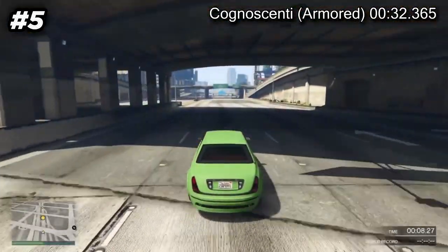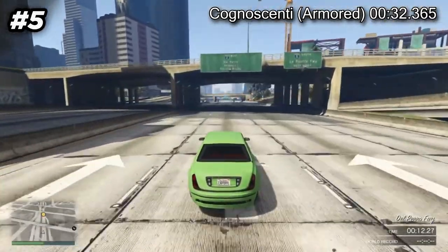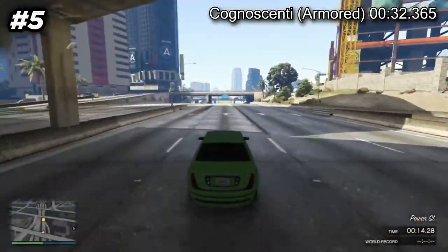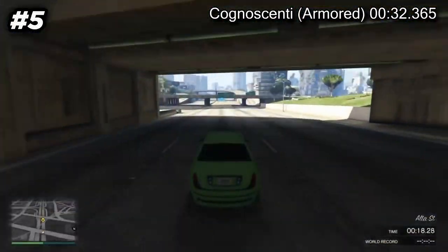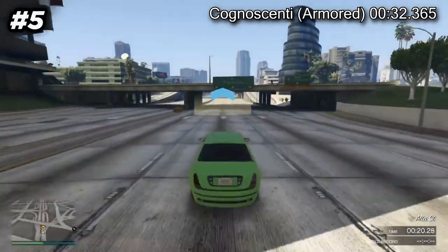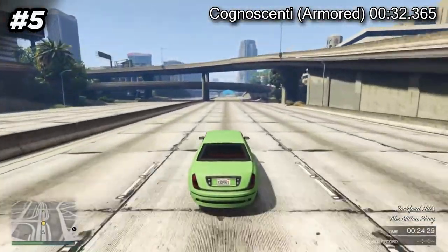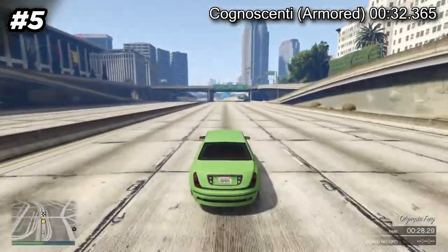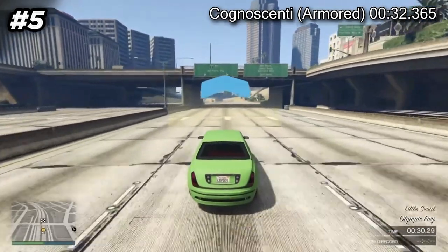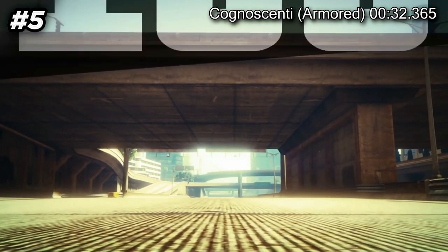The HVY Insurgent Pickup Custom is a LAPV — Light Armored Personnel Vehicle — added to GTA Online as part of the Gunrunning update. Do not be fooled by the term Light Armored. This is a military-issued vehicle that was earlier only accessible during bunker sale missions, before later being added as a purchasable armored truck. The Insurgent Pickup Custom is not only armored but also weaponized, so attacking and defending simultaneously isn't an issue.